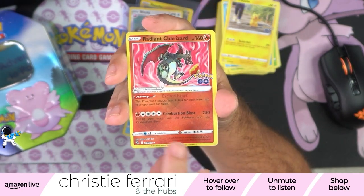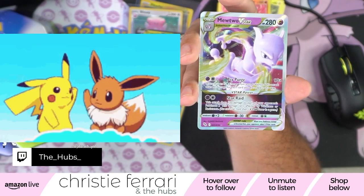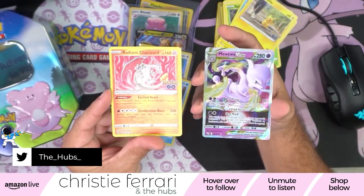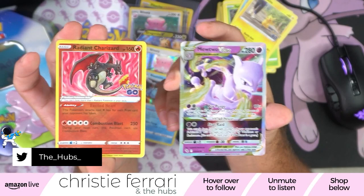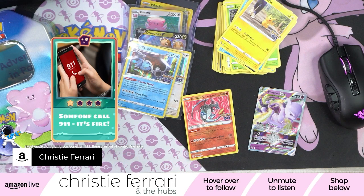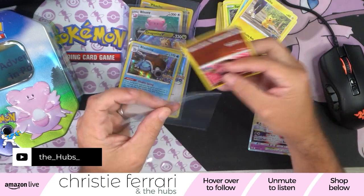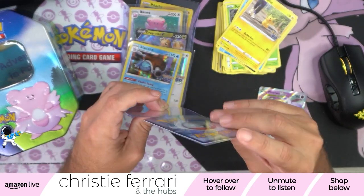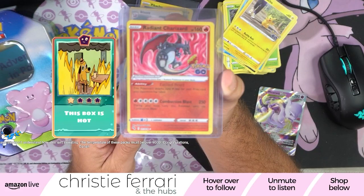Is there something else in the back? Dana! No way — it's a Mewtwo V-Star for Dana! A Radiant Charizard followed by a Mewtwo V-Star. That was a pack of packs! Skeet says, OMG, someone call 911 — there's an out-of-control fire here with Dana. Radiant Charizard and a Mewtwo V-Star — it does not get much better than that for two back-to-back cards. This box is hot!